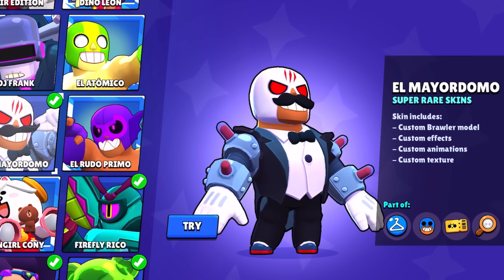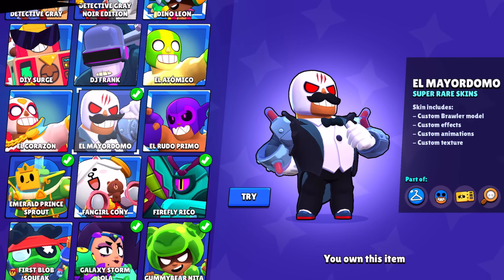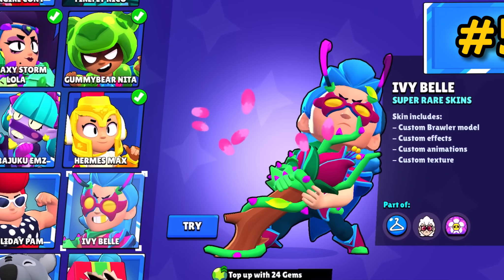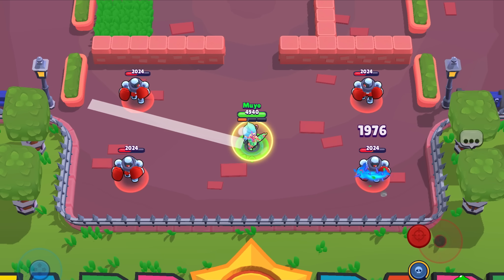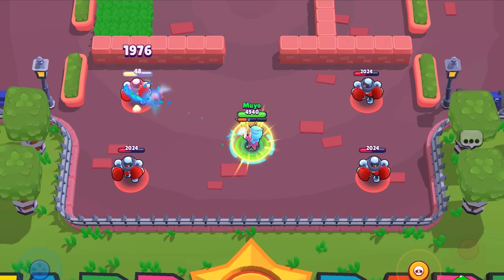El Meadormo — this skin doesn't give Primo any super cool effects, but I like how he has a mustache and stuff. Ivy Belle has a super neat design and animation, but in game she's incredibly lackluster. The vines that bounce between enemies are cool, but that's the extent of it — you can barely notice it.